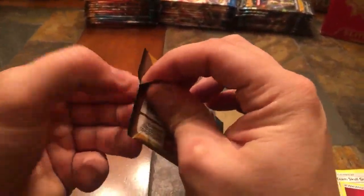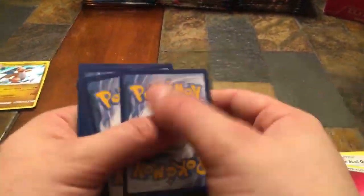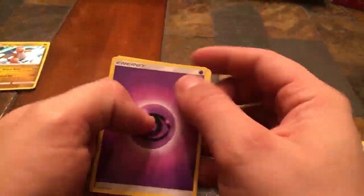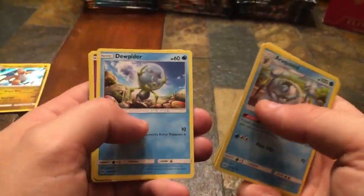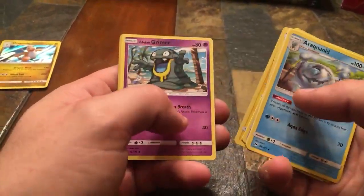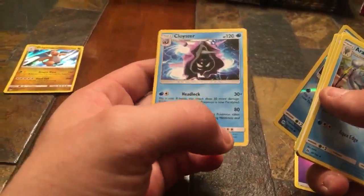Sun and Moon pack number two — Psychic Energy, Araquanid (I don't even know how to say it, but I don't think I have him yet), Spinda, Luvdisc, Dewpider — hey, we got both evolutions — Mareanie, Stufful, Tag of Tomorrow, Alolan Grimer, Reverse Holo Dewpider, and Cloyster. Not holographic, but that's a rare. We're searching for the holographics and full arts.